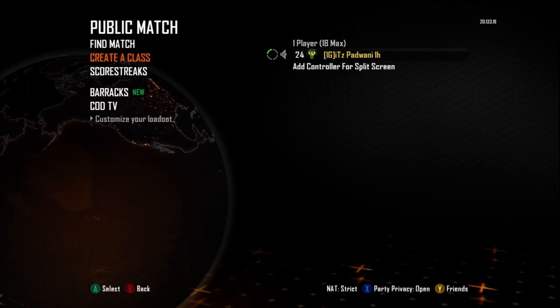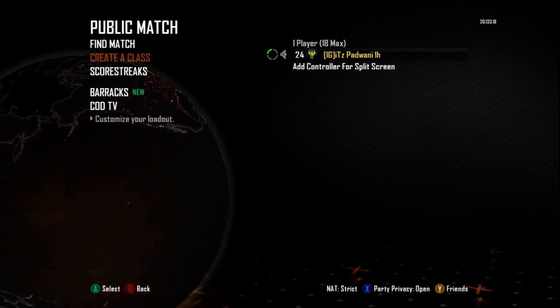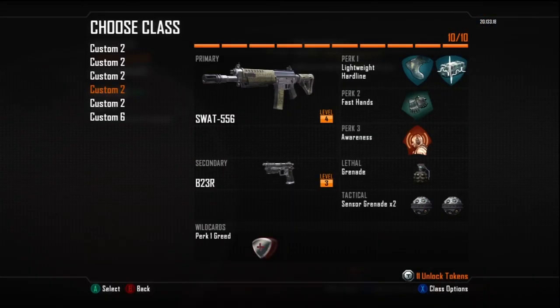Other than that, there's really not much to it. You get one token per prestige, you get one prestige reward per prestige, and you don't lose any of your weapon camos or attachments unless you prestige that specific weapon. So there you go, I'm Paddy — this is what happens when you prestige in Black Ops 2. Hope you enjoyed, later guys.